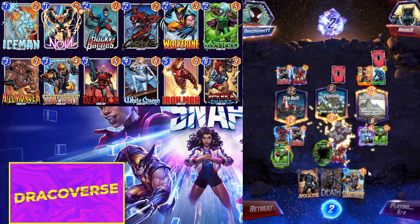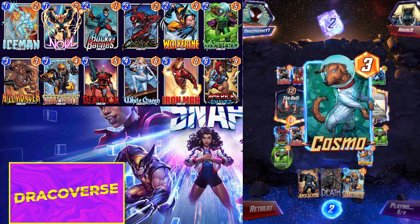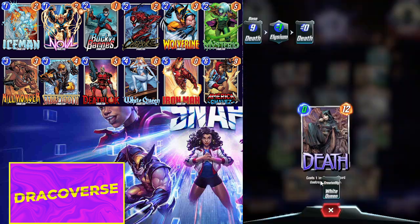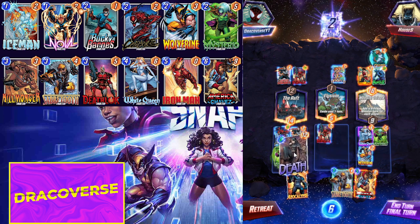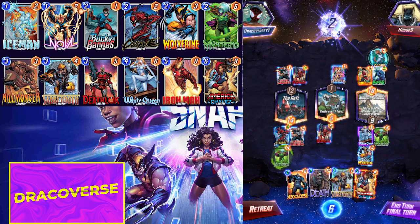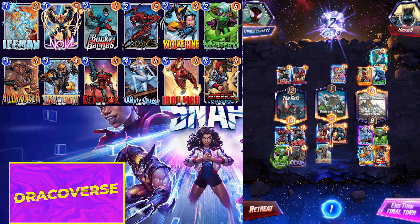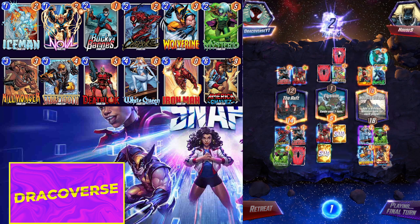So that's a zero-mana Saber Tooth in our hand. Angela into Cosmo — there are no on-reveal effects here, which is perfect for me. Zero mana Apocalypse, zero mana Death, and zero mana Saber Tooth. I'm going to play the zero mana Death — that's five power. I'm going to play my Chavez here, my Death, my Apocalypse, and Saber Tooth. That's literally all the power I have, and he's going to play his Death — and yes, that is a win, let's go!